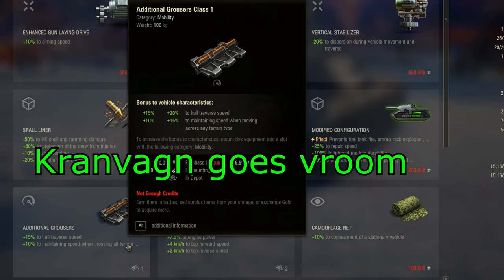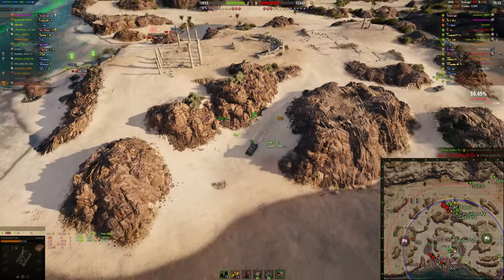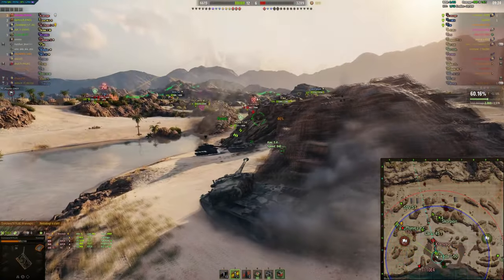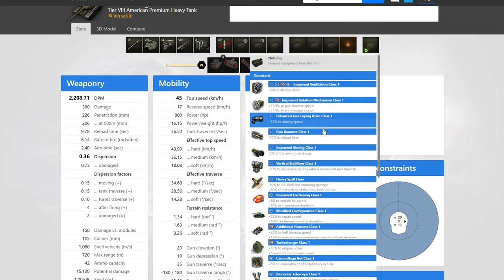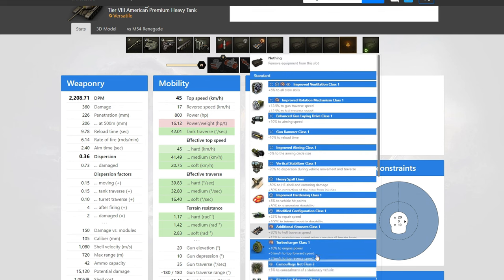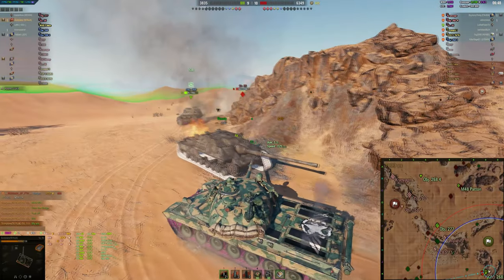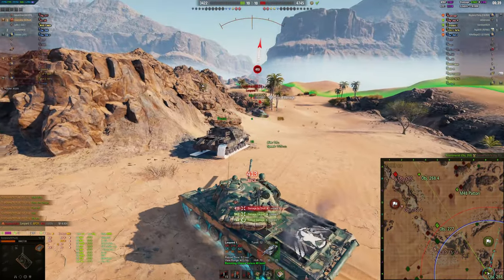Additional Grousers. On the majority of tanks, you will not have any use for these, as Rotation Mechanism or Turbo will give you the mobility buff that you desire. However, there are a few tanks with really bad terrain resistance values that will find themselves receiving a more noticeable mobility buff with Grousers. On the Renegade and the IS-7, for example, Grousers in the mobility slot improve your top speed by 2 km/h more than a Turbo in the mobility slot does. That being said, if you just need better acceleration, Turbo will do the trick on the majority of tanks. If you need better traverse, Rotation Mechanism will be more useful overall thanks to the gun handling benefit. Use tanks.gg to check your tank's terrain resistance values and compare effective top speed with Turbo versus Grousers before picking one or the other.